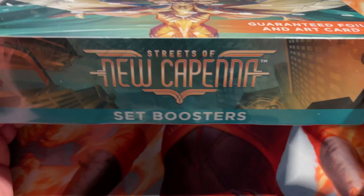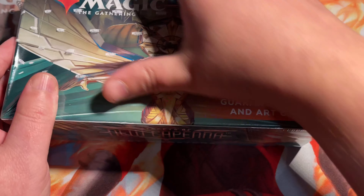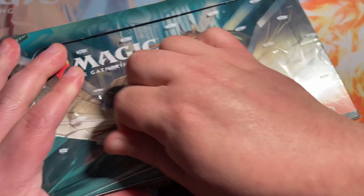The way they changed this is awesome too, because they have basically gotten rid of all of the commons and uncommons in the reprint slot. And now they're all replaced with rares and mythics, which I think brings the EV of a box way up much better. Good job, Wizards, if I could just rip into this.